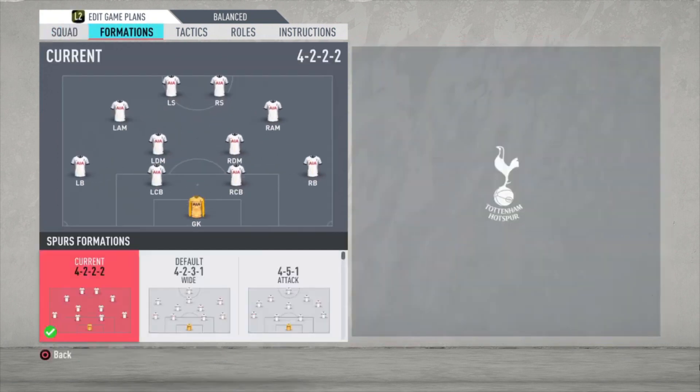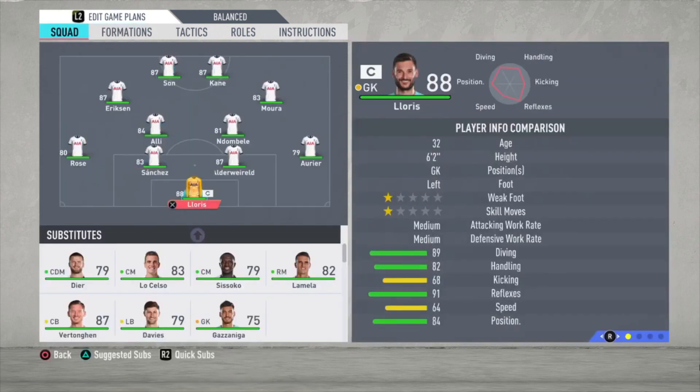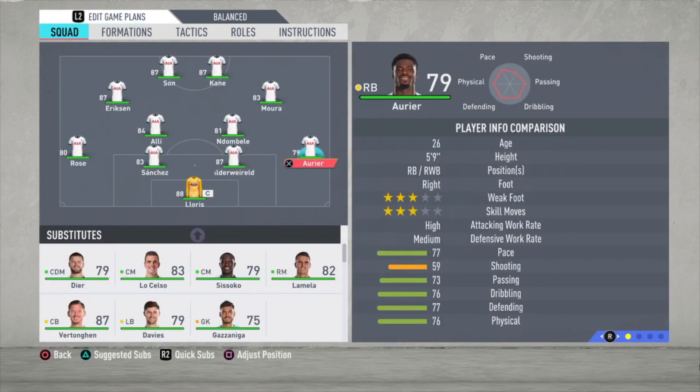I'm going to start with the formation. It's a 4-2-2-2 formation. Loris is the goalkeeper, Aurier is the right defender, Alderweireld and Sanchez are the central defenders, and Rose is the left defender. We have Ndombele and Alli as the central defensive midfielders. Ndombele will be the most defensive one and Alli is more like the playmaker, getting forward also. That's the difference between these two.